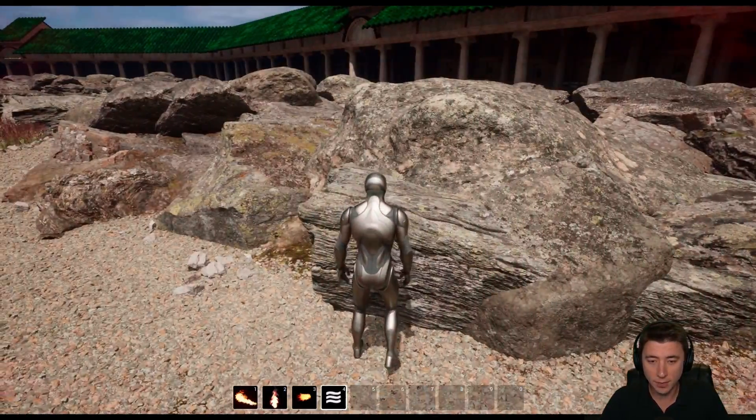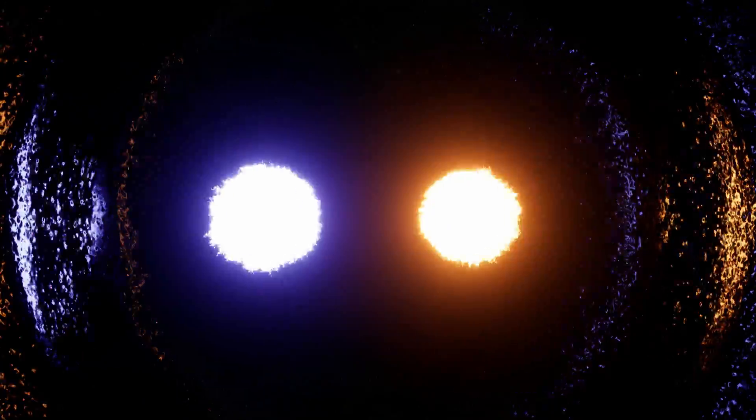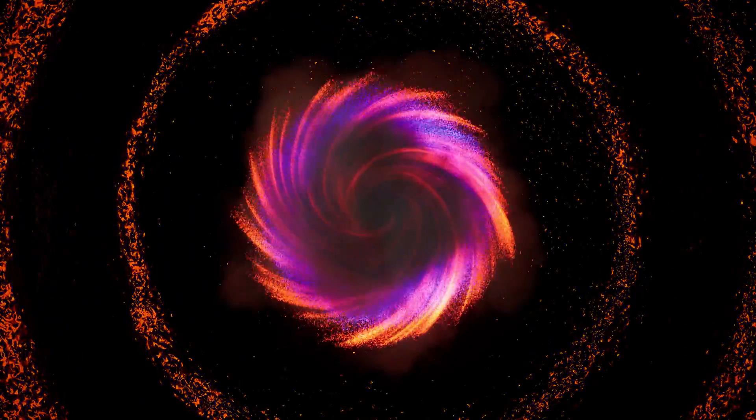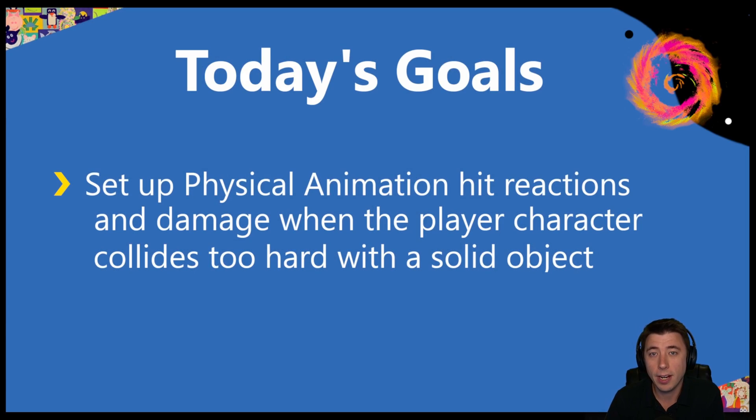In this episode, we're setting up damage-based physical reactions when our player collides into something way too hard. Today we're setting up physical animation hit reactions and damage when the player collides too hard with a solid object.